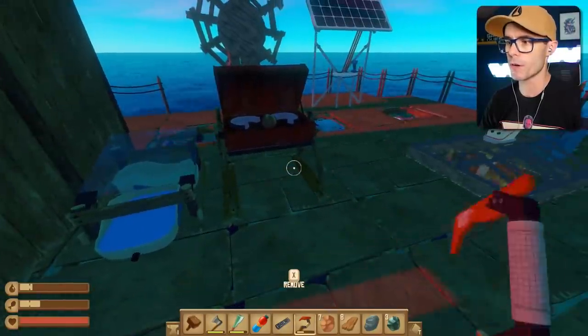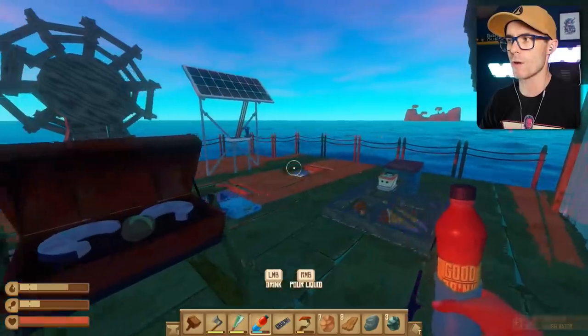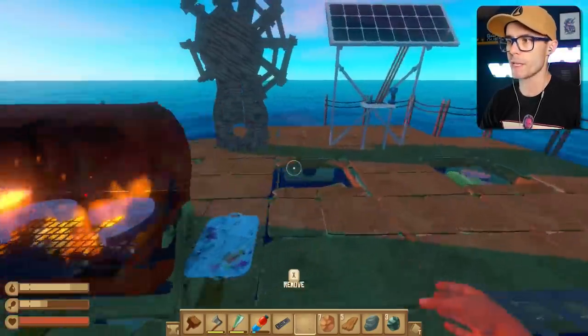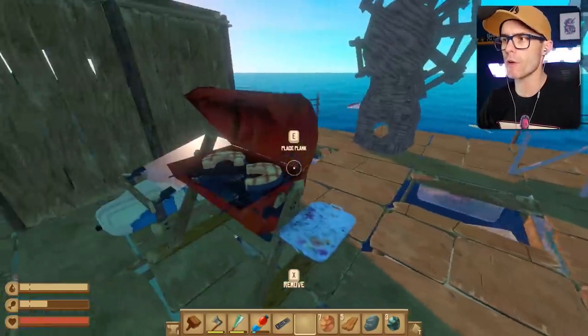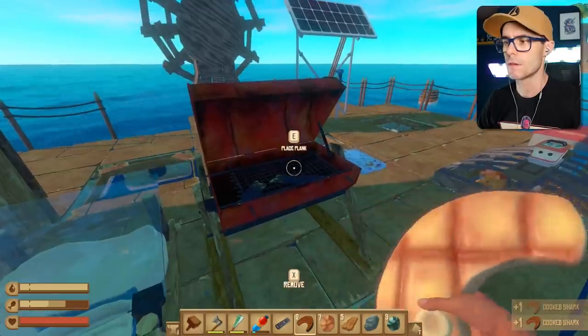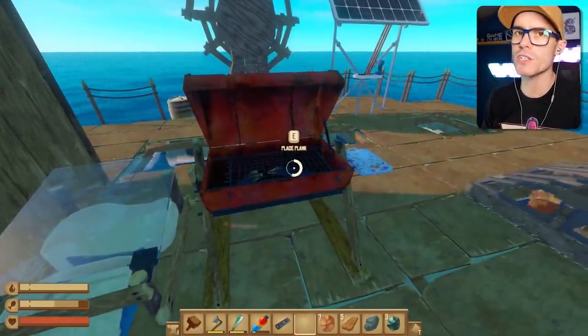What do we need to build? Oh God, I'm dying. Let's get some water. Sack back some H2O there, champ. I'm going to eat this cooked potato and cook some shark meat. What do I need to build? An electric grill — an advanced electric grill. So if I destroy my current grill, does that get me the grill that I need? Let's try that. Hopefully this isn't a waste. Hopefully we actually get a grill.